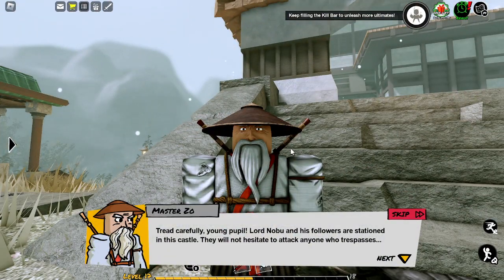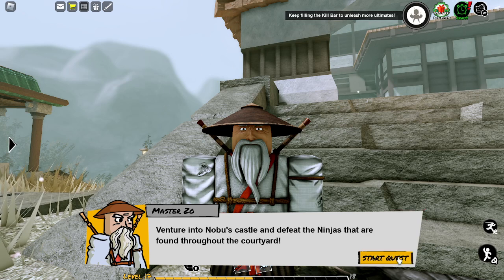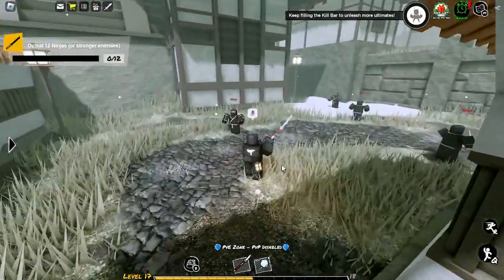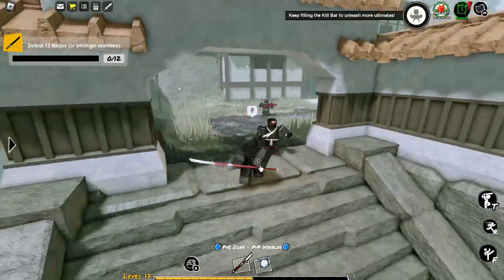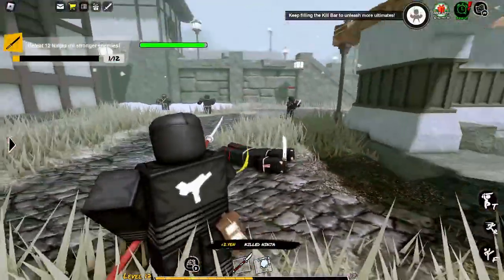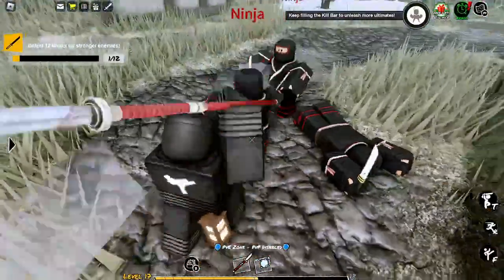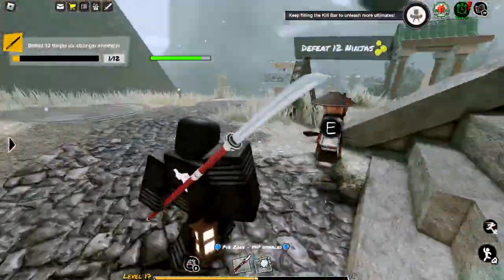Check carefully — Lord Naboo and his followers are stationed in this castle, so do not hesitate to attack anyone who trespasses. Well apparently they're not good at it, which is exactly why this is such a great place for you to master your training. Venture into Naboo's castle and defeat the ninjas found throughout the courtyard. Don't come after me — what did I do to you? I did nothing to you, stay away! You know what, I'm going to go find a better weapon.